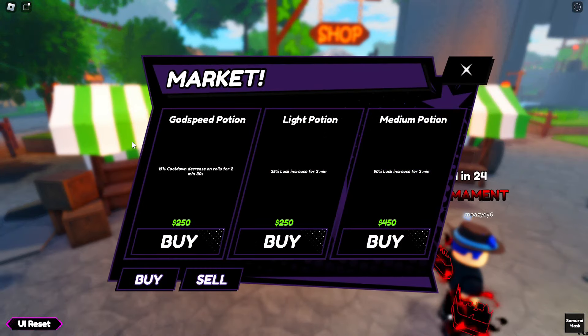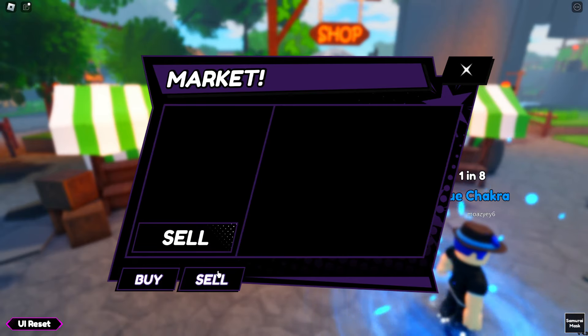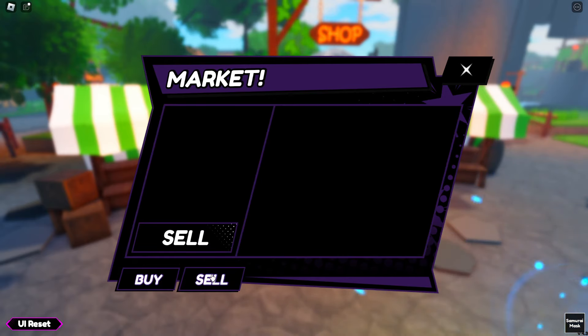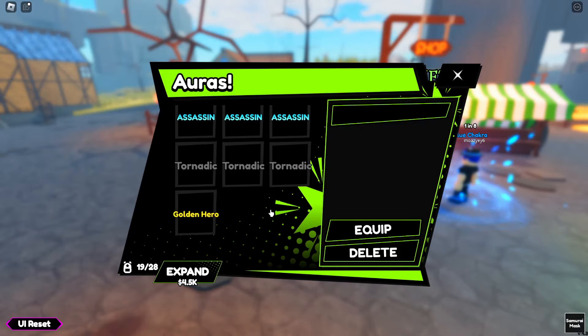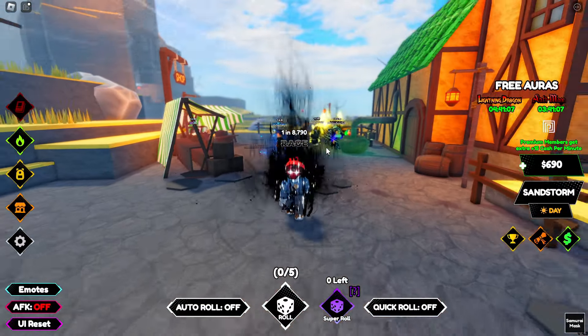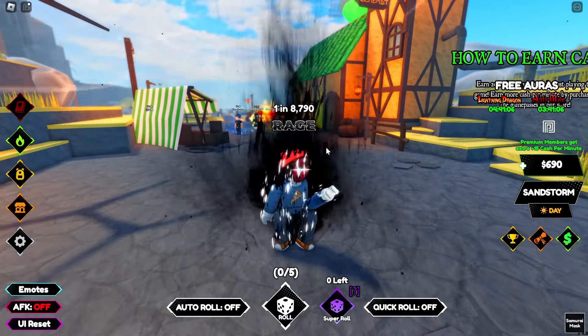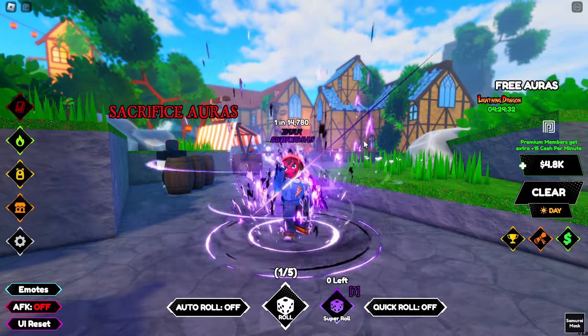I'll just sell items instead of spending cash, since I can craft what I need — that way I can expand aura storage to hold more auras during overnight AFK sessions. That's enough for now; I'll see you guys at the 24-hour mark.